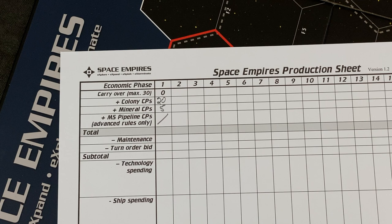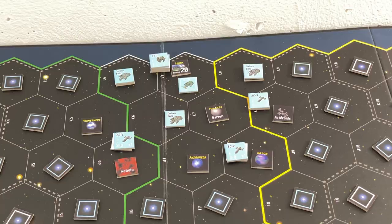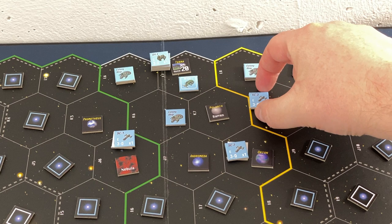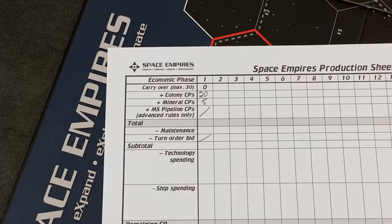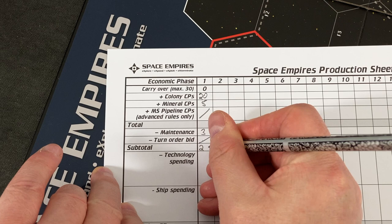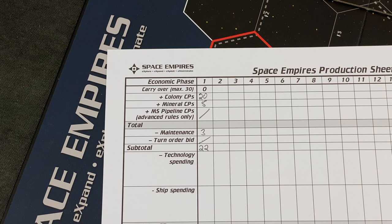We have to deal with maintenance, and we don't have to bid for turn order - so I will always be first. For our maintenance, we only count ships with a hull size value. They all have a hull size of one, so our maintenance is three, leaving us 22 points remaining. We can carry over leftover construction CPs to the next turn, with a maximum of 30 - that shouldn't be a problem at this point.